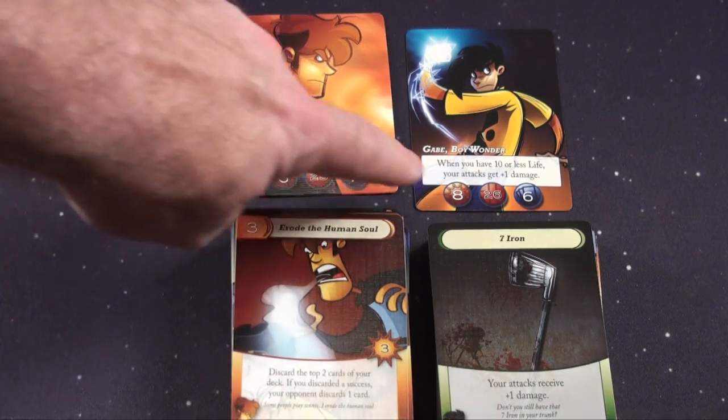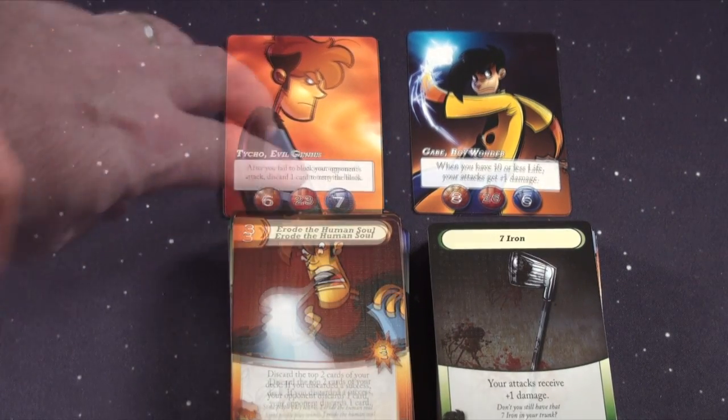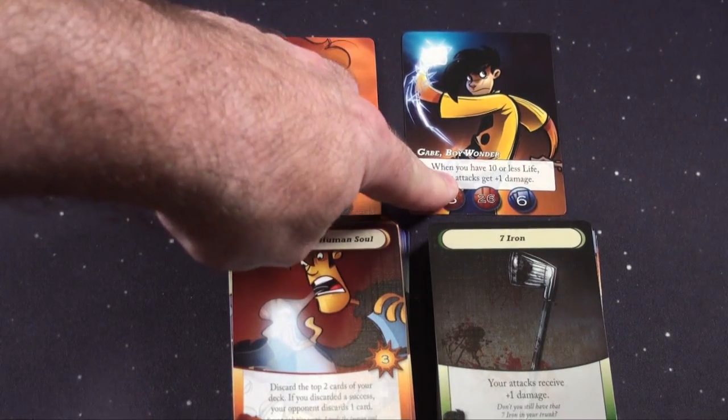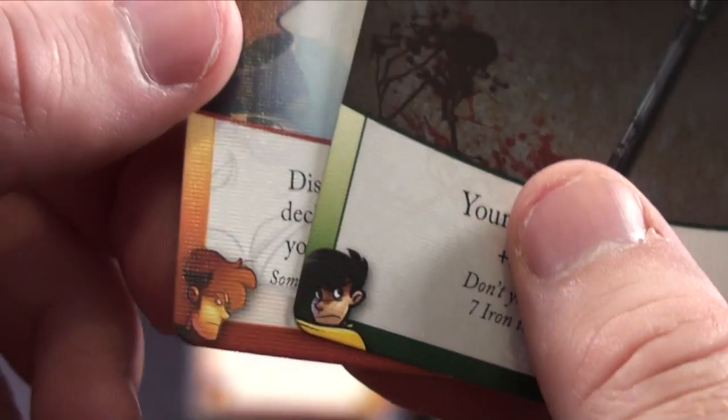The strength is going to be different. Gabe's going to be a little bit stronger. The intellect for Tycho will be a little bit bigger than the boy wonder, and the boy wonder will have a little bit more health. Each character will have their own deck of cards.